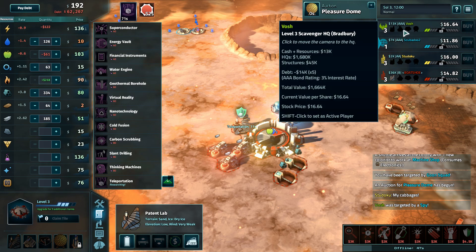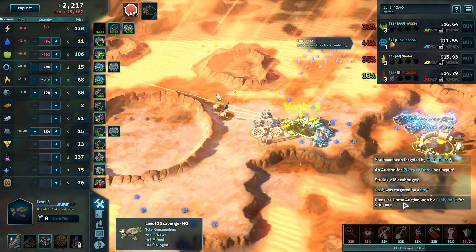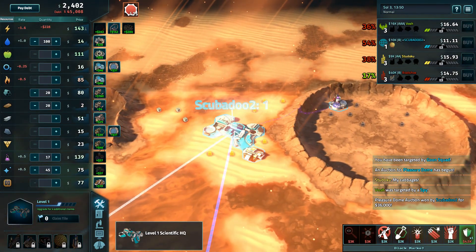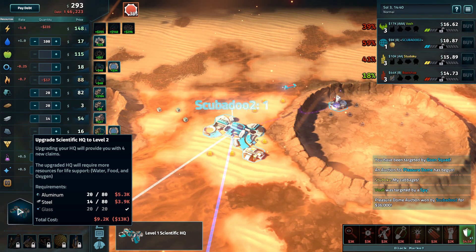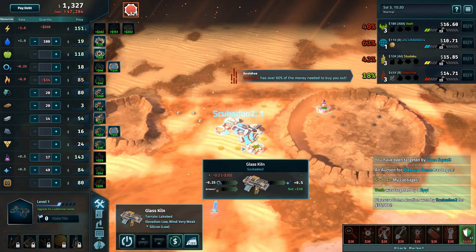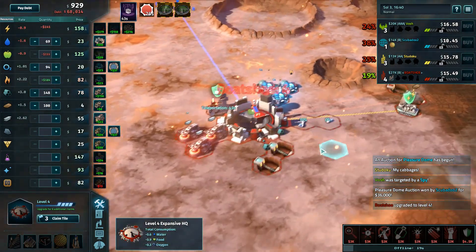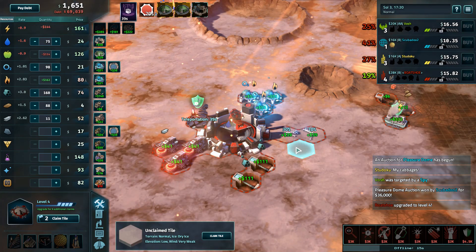Nanotech is absolutely fine. Also up there is carbon scrubbing — the peace of mind of not having to worry about carbon. That patent pickup was actually worth it for Scubadoo in every way imaginable — they need all the income they can get. They need 12k for the upgrade, have 9k, so slowly getting there. The pleasure dome is going to hit them almost immediately at 250 per second.